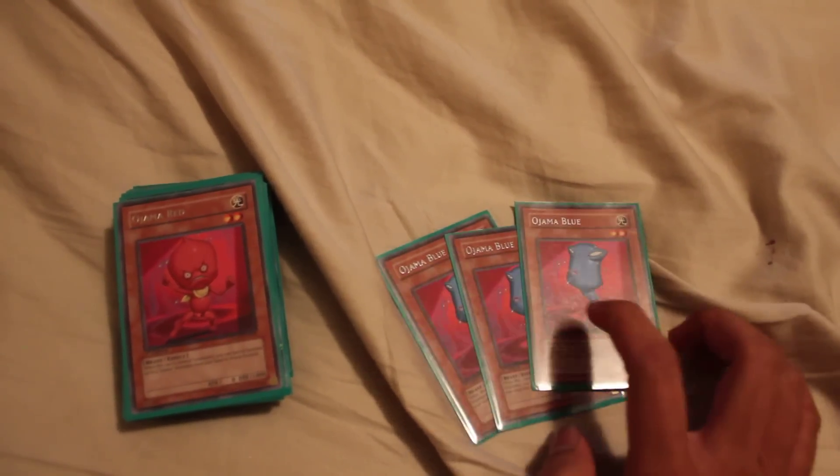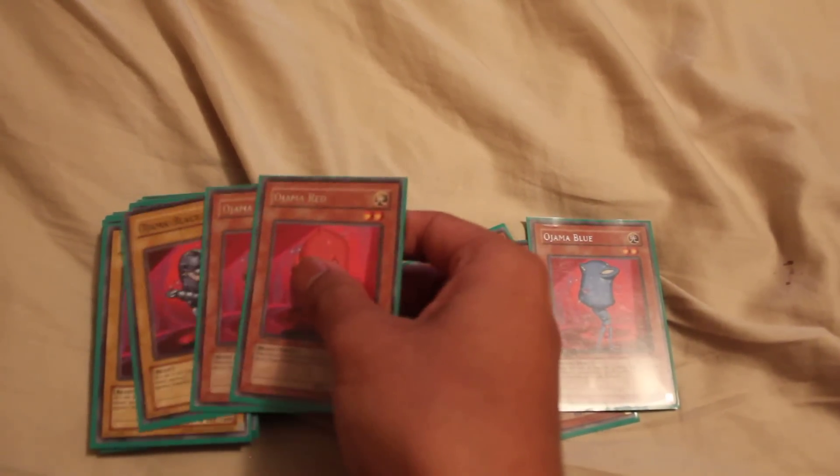If you don't know how the Ojamas work: Blue is your searcher. When it's destroyed, you search out 2 Ojama cards. This can be your field spell, your hurricane, any of your Ojama monsters — there are just a lot of plays you can set up with him. So you need him at 3.